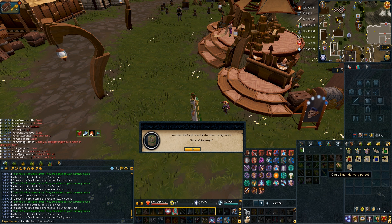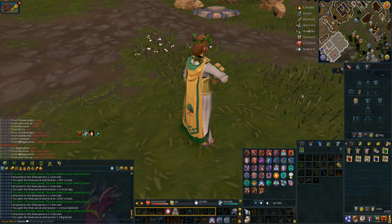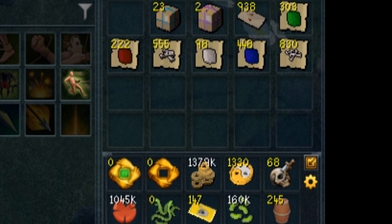I got the small delivery parcel carry, so we can put that on. There we go, we look cool now. I got a sack of small parcels as well — I gotta take my override off. There we go, we got that one as well. Looking good. On to the medium parcels, there's only 23 of those.